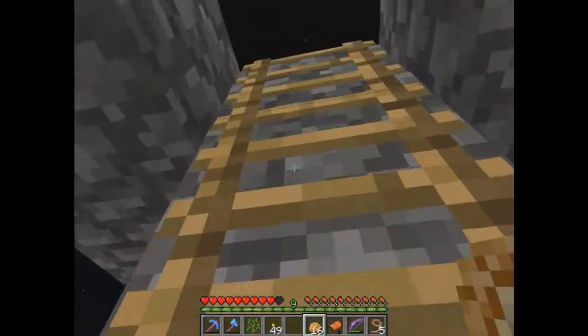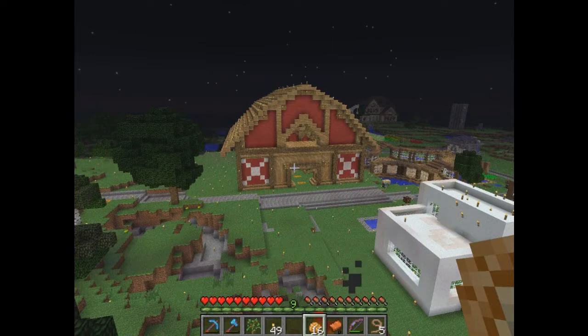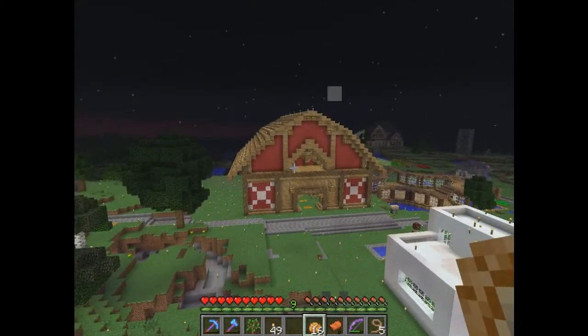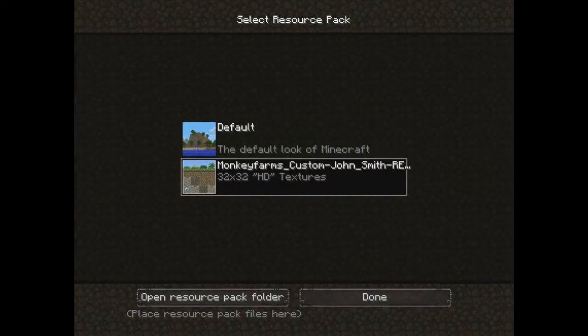Most people use the vanilla texture pack — I've seen a lot of other videos on YouTube. But right here I'm going to go use Monkey Farm's custom John Smith texture pack. The John Smith texture pack was always one of my favorite texture packs. Monkey Farm, who I have also contacted, lets everybody download this — I give him 100% credit for this texture pack. He tweaks the John Smith texture pack toward something downright amazing. So we're going to switch over to it.